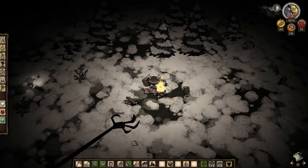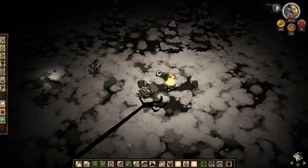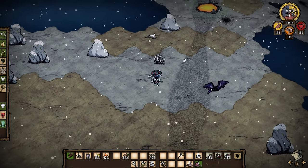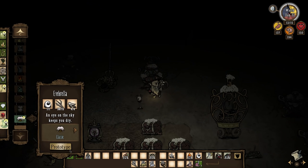Deerclops should fall after a short amount of time, at which point you can heal up and restore your sanity. Congratulations, you killed your first boss! Please don't eat the eyeball. At this point you can start to prepare for spring: craft up your eyebrella, make sure all your structures are protected with lightning rods, and get some hound protection ready.